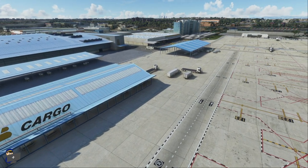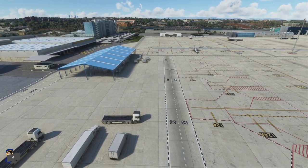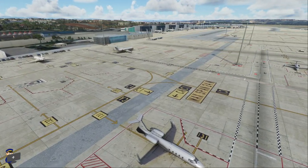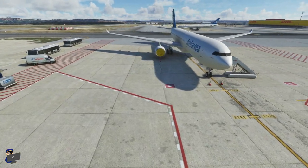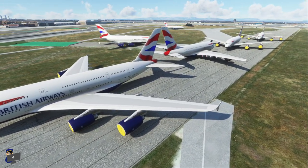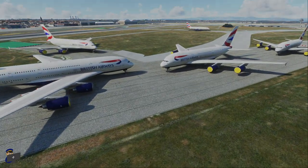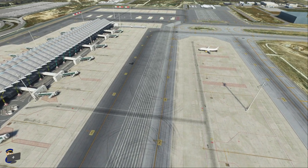I'm quite impressed by the amount of clutter around the cargo apron. It's perhaps not quite as busy as I would like, but we do have a variety of vehicles, dollies, and other things which do bring it to life somewhat. The airport comes with quite a few static aircraft. There are none around the terminals taking up gates, but we do have a few business jets on the GA apron, some airliners parked on remote stands, and six British Airways A380s parked up on what I presume is a disused taxiway in the middle of the airport. This seems like a sensible approach to static aircraft — they bring some life to the airport but don't stop you parking exactly where you want to park.